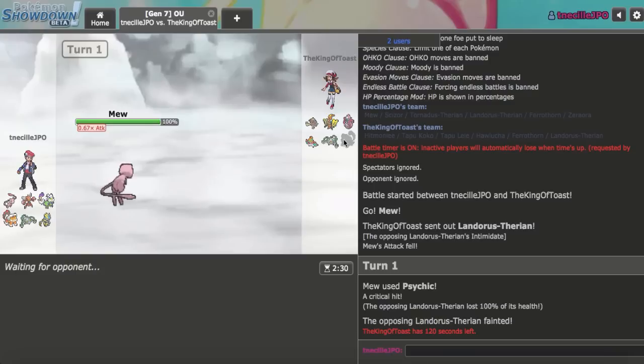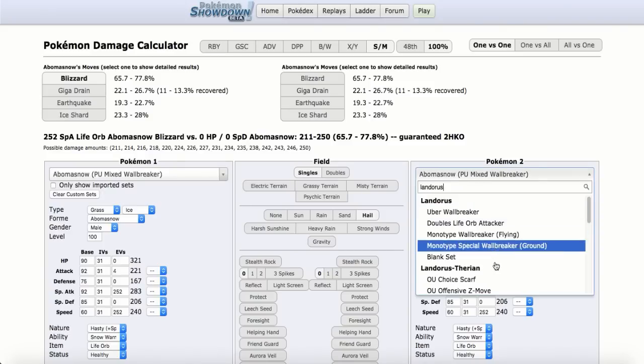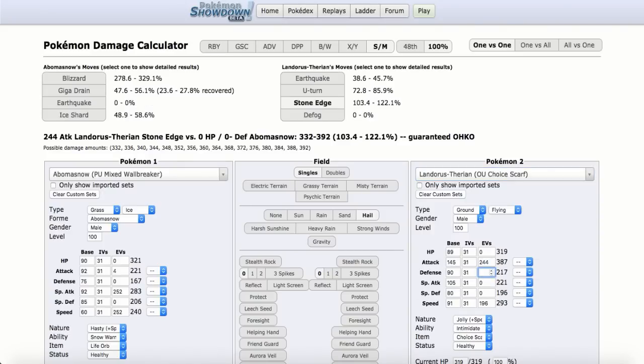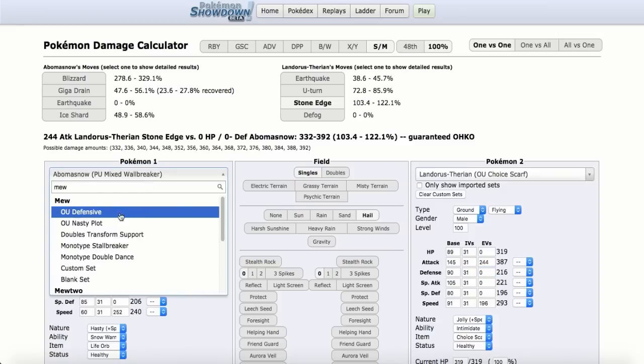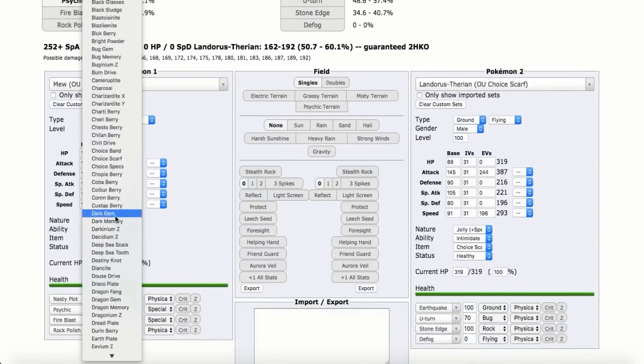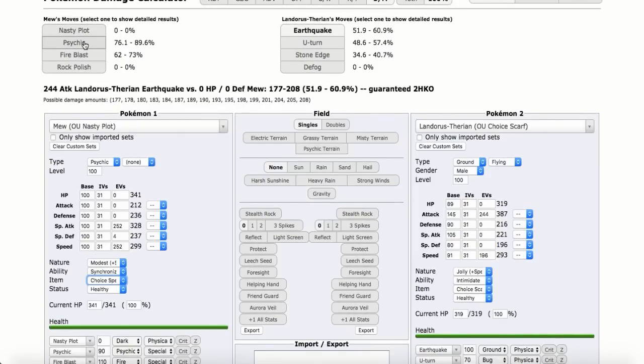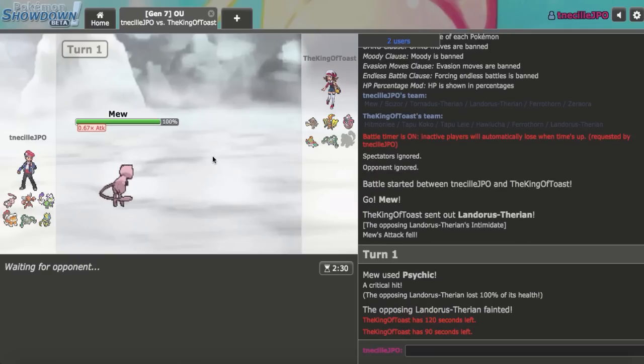Scizor kind of walls. I'm pretty sure Hitmonlee gets Fire Punch. I would definitely be very frustrated after a turn 1 crit like that too. That didn't kill, right? Even offensive Landorus probably lived that. Let's just get rid of all the bulk and find out. So even if they were no bulk, it looks like I would not have killed them. Choice Specs would have done 76 to 89 but wouldn't have killed them, which is very big. I'll be right back once they make a play.